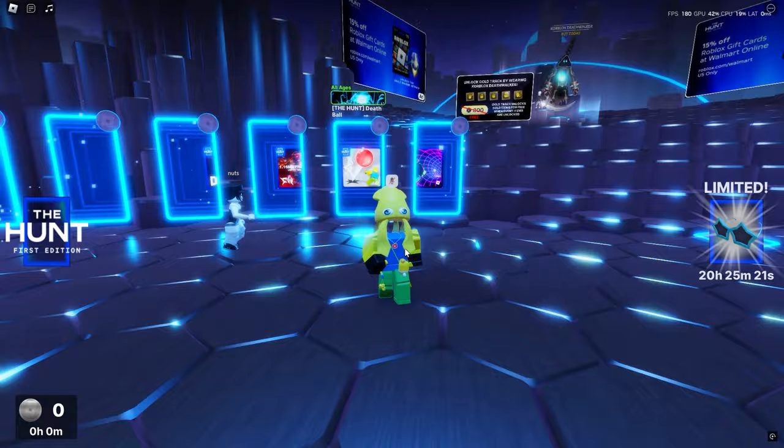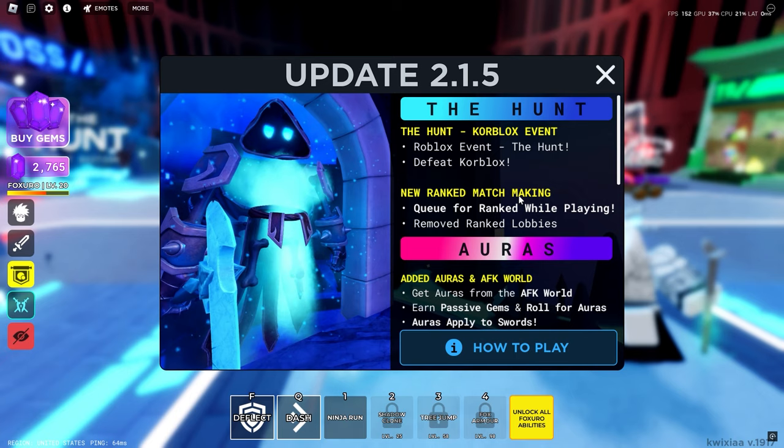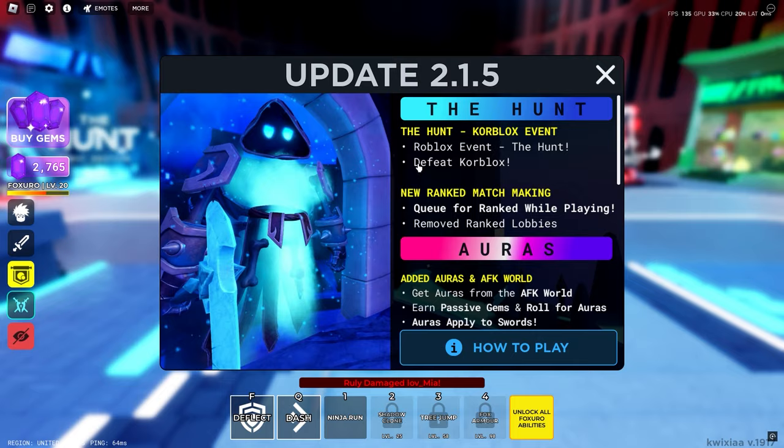Click the one over here that says 'The Hunt: First Edition.' As you can see, you can get 1, 2, 3, 4, 5, 6, 7, 8, 9, 10 — you get 10 free items for unlocking the badges. So I'm going to go ahead and go into this game right here. It's called Deathbowl.